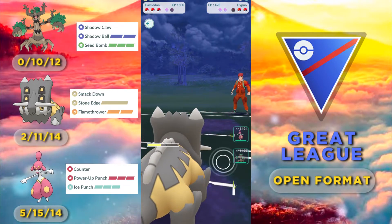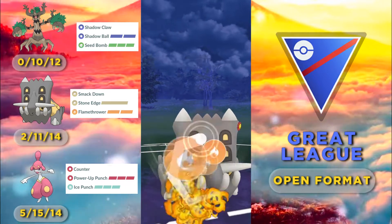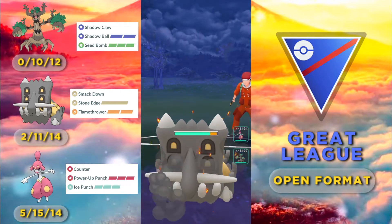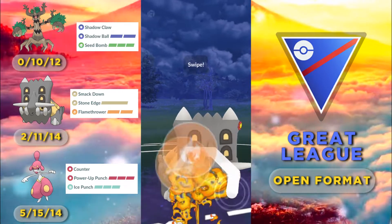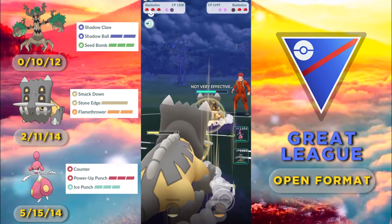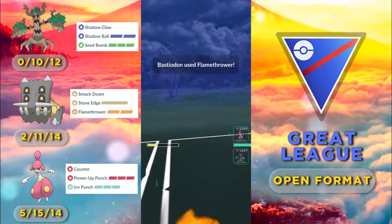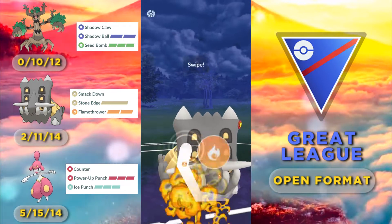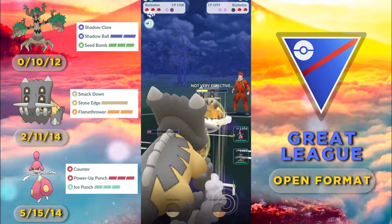He brings in his own Bastiodon and we prepare for the most exciting Bastiodon mirror. We're gonna speed this up because this will take forever. In this kind of match it's always better to go for the Flamethrower as it does more damage than the Stone Edge. This mirror match does take a lot of time though, and this becomes critical in the endgame.